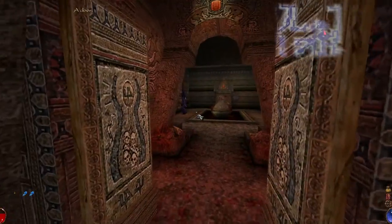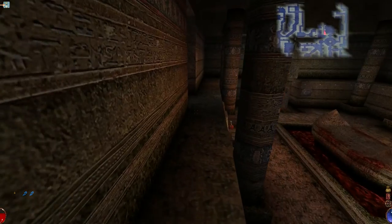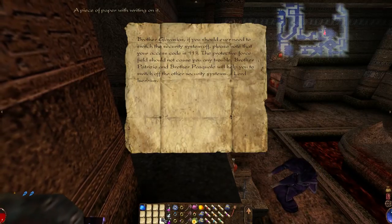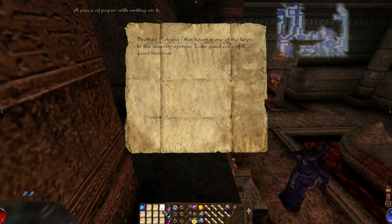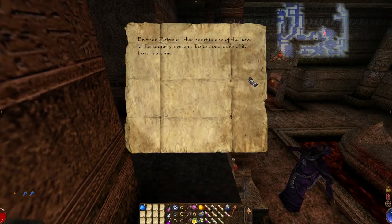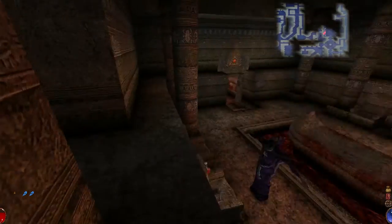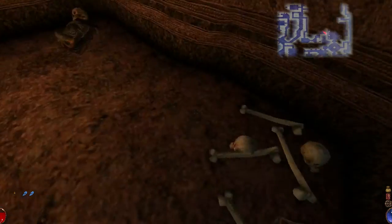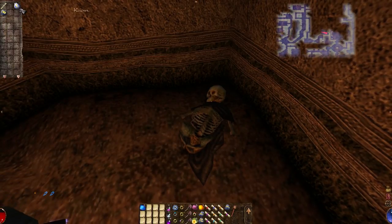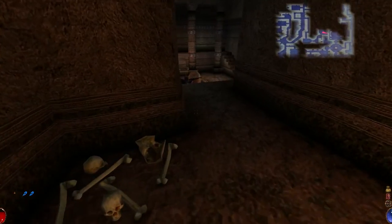Where the hell even was I? Oh yeah, over here. I must have eaten up a lot of the durability — 72 out of 80, not too bad actually. Just a little bit confused: "This heart is one of the keys to the security system." So is the security system the golems? It's got to be, right? Or does it literally mean I can use the golem heart on a door to unlock it? Oh my god, hell yes. I think I just got both of these from the chest.